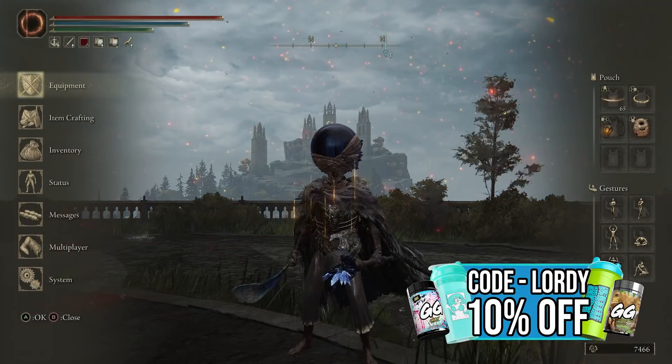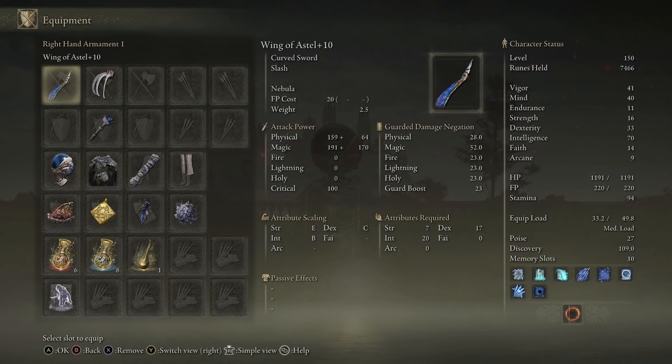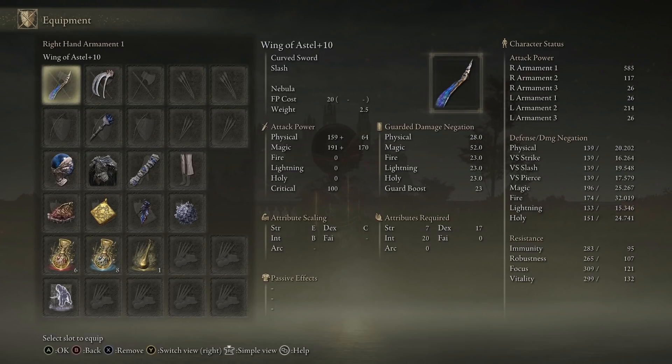The first thing we want to highlight is the Wing of Aesthal. Going to our equipment — that is the weapon right there. It's classified as a curved sword with some slash abilities, maxed out at plus 10. The attack power is quite crazy, critical is pretty decent. The attribute scaling is most important here, with intelligence at B and dexterity at C. So if you have a build with intelligence and dexterity, this weapon caters to that build incredibly well. Our attack power with this weapon is at 585, which is a good amount for a weapon that hits so fast with high dexterity.